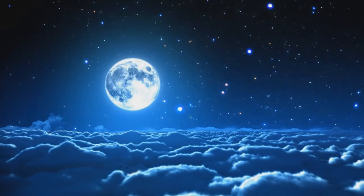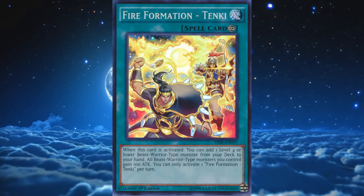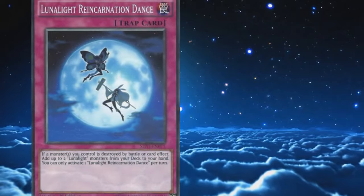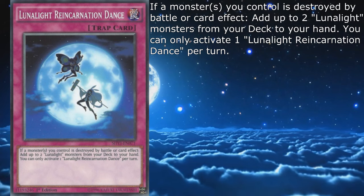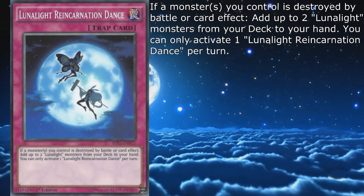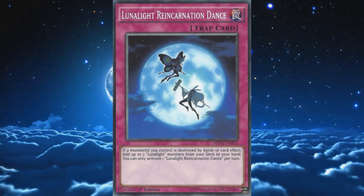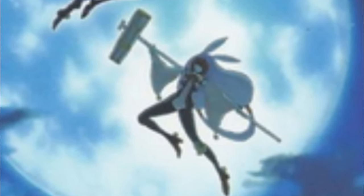Before moving on to the final card, it's worth mentioning that you absolutely have to run three copies of Fire Formation — Tenki, because generic Beast Warrior searching hasn't gotten old since the Fire Fist days. Tiger King is also a good rank 4 monster to go into on occasion. The final Lunalight card is Lunalight Reincarnation Dance, a normal trap that says: if a monster you control is destroyed by battle or card effect, add up to two Lunalight monsters from your deck to your hand; you can only activate one Lunalight Reincarnation Dance per turn. I'm not even gonna activate one per turn because I'm not gonna run it. It's not an awful card, but the deck has just about enough searching utility to basically invalidate this card's existence.